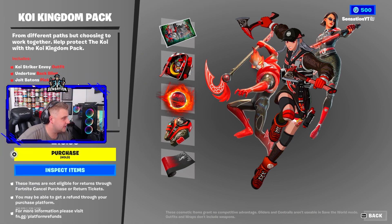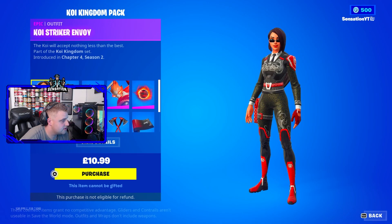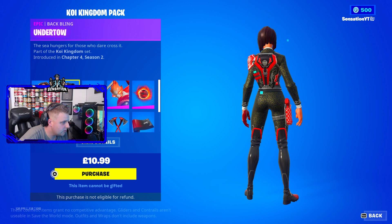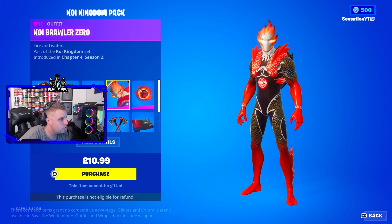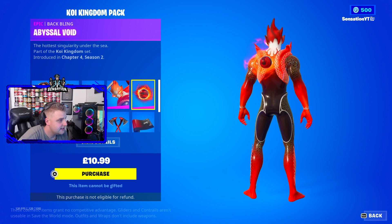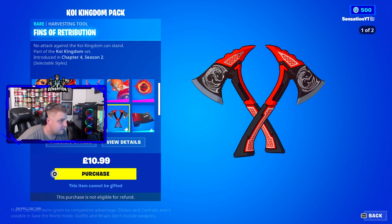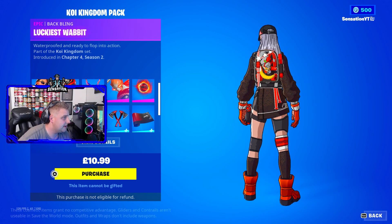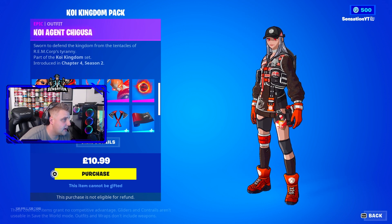What you're going to get in this is the Koi Striker Envoy outfit, the Undertow back bling, the Jolt Battens dual-wielded pickaxe, the Koi Brawler Zero skin variant, the Abscissile Void back bling, the Lucky Koi camo, another set of pickaxes called Fins of Retribution, and another back bling called the Luckiest Wabbit.